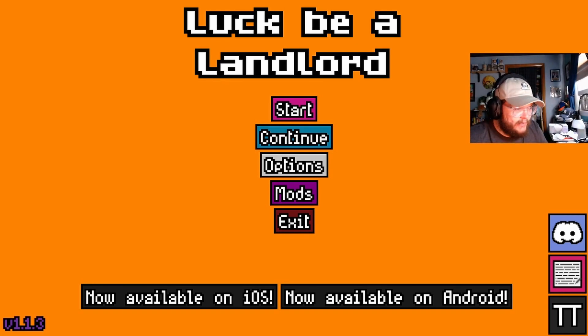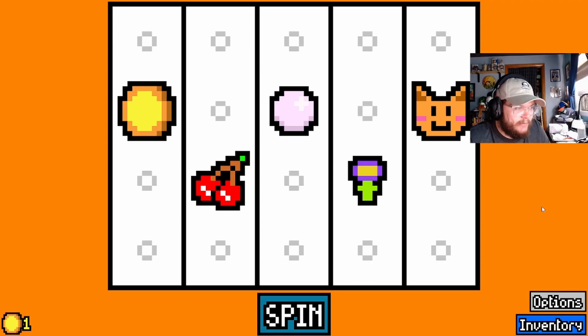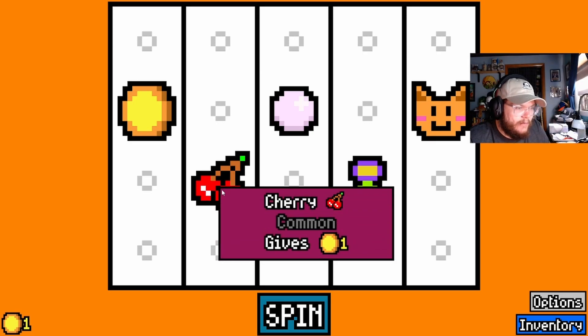Hello everyone, Penguin Style here again. Today we are doing another indie game review. This time we checked out a game called Luck Be a Landlord. I have been keeping an eye on this game for a while now, and I just got around to getting it because it was 50% off for the Steam Strategy Fest, so we figured this would be a good time to pick it up.